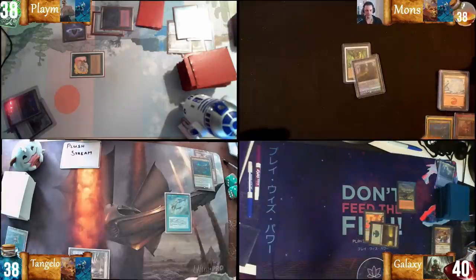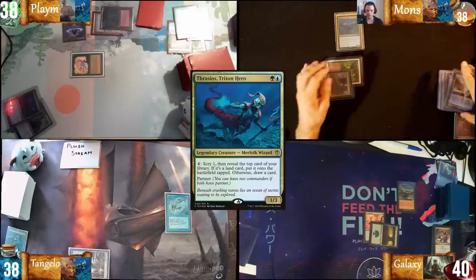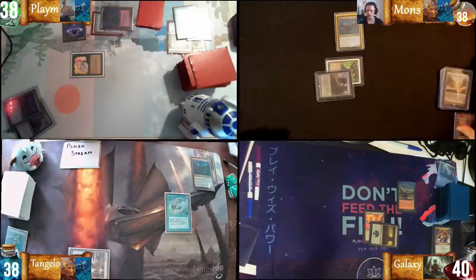I'll pass after that. Draw card — Arid Mesa, let's crack the Arid Mesa, cast Thrasius. I'm going to find Red and Blue Volcanic Island and pass the turn.